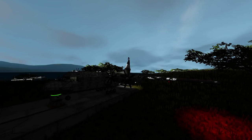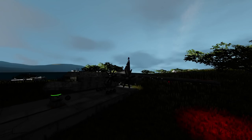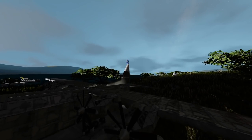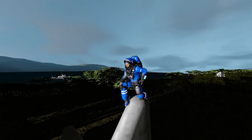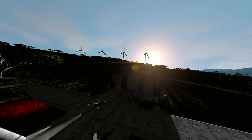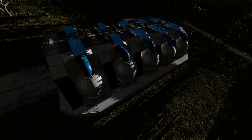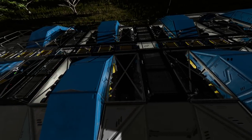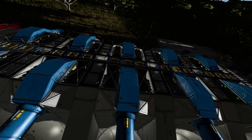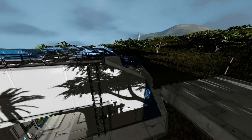Welcome to another episode of Space Engineers. Today we have to get started on our next large project, which is an oil processing facility. I eventually want to get all of my planes, rovers, boats, and everything running on gasoline, which is a much more efficient resource. Hydrogen will still be extremely useful — this base will essentially turn into a giant battery with engines on the roof that can kick in at a moment's notice.